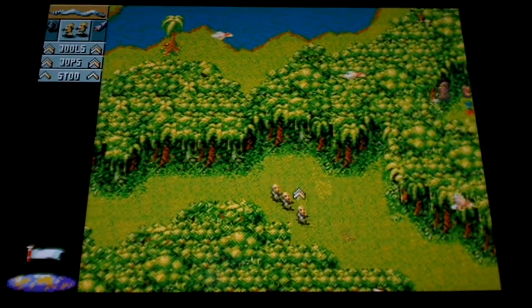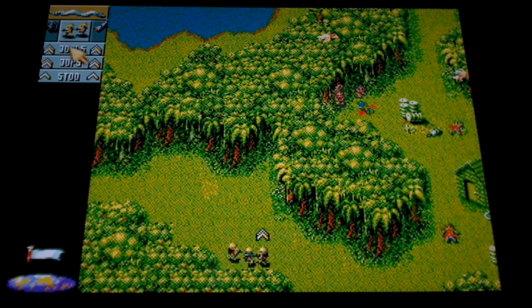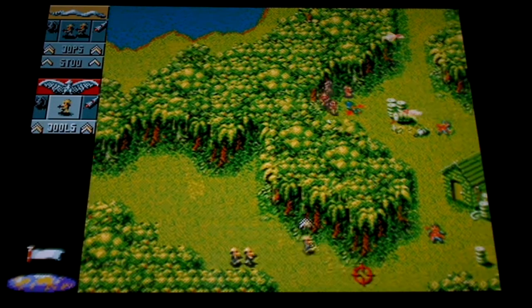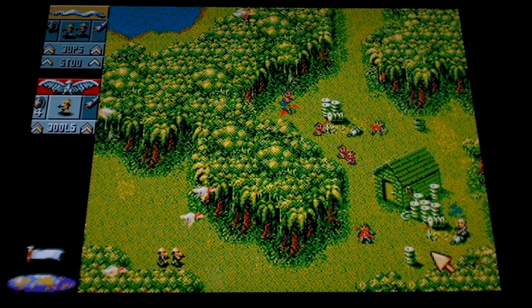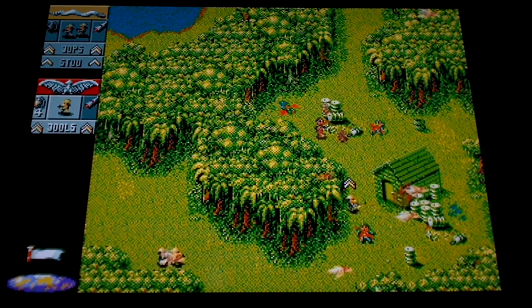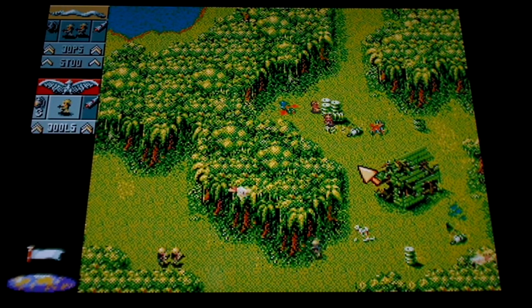We're coming up to the base here. We've got a couple of options really — you can just go in gung ho, or you can separate your squad. I'll press the button to select one man. Now I should just be in control with one man, which makes it a bit safer to try and grab the grenades, which I have done. Hold the grenade at the door — that's the base done with.